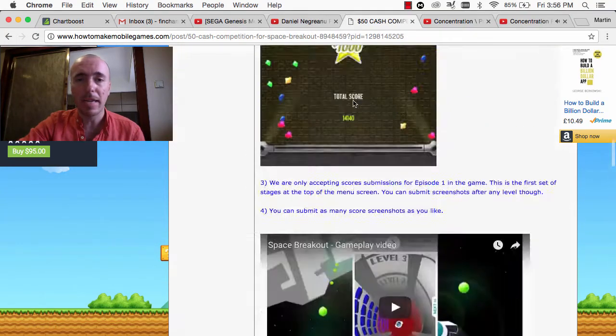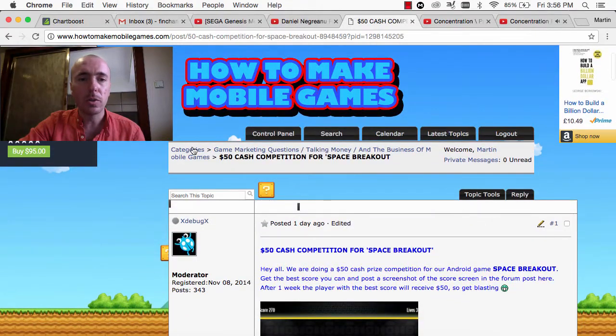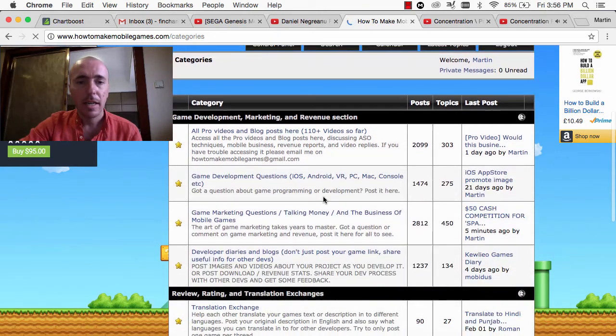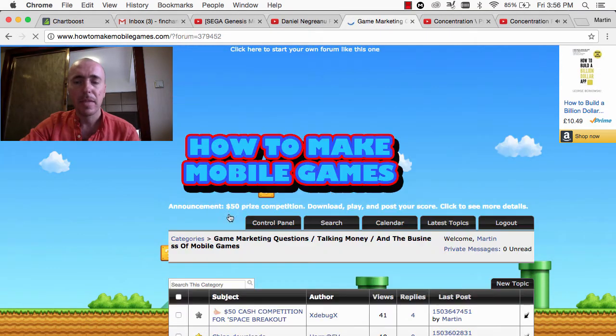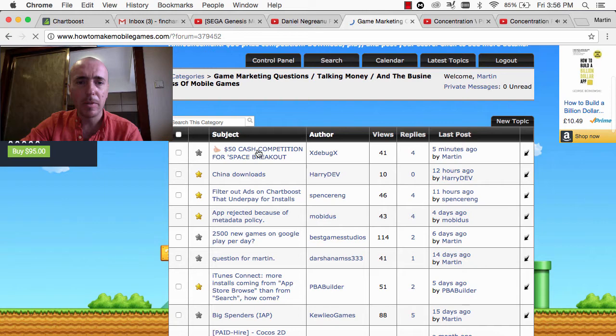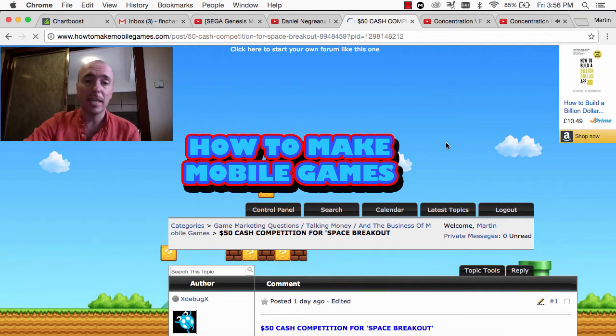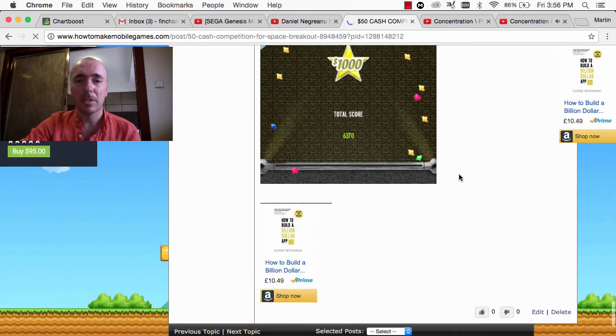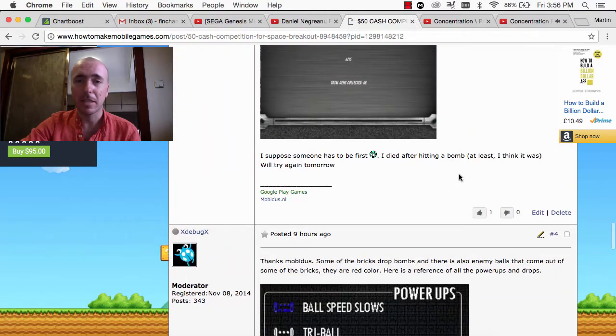It's just HowToMakeMobileGames.com, and if you go to the categories I'll show you where this competition post is specifically. It's in the marketing section there, and it's sticky on top at the moment — the $50 cash competition for Space Breakout. Just click on there, and it ends in a week, guys. So definitely download the game, get it submitted, because so far the scores are pretty low and it can be easily beaten.